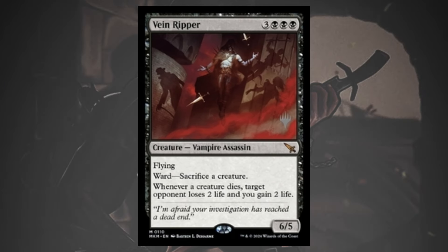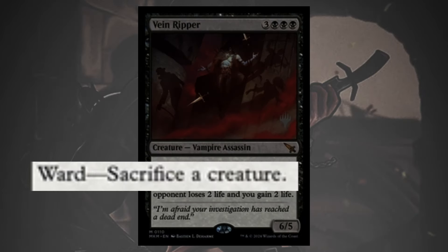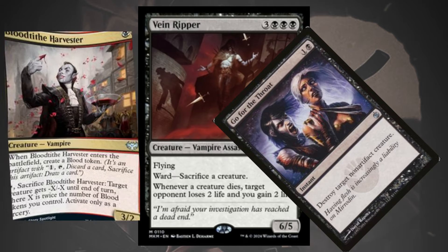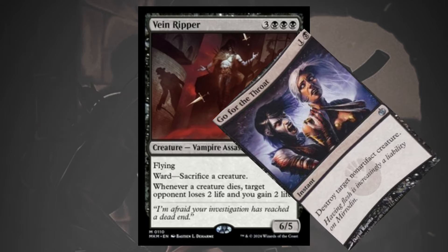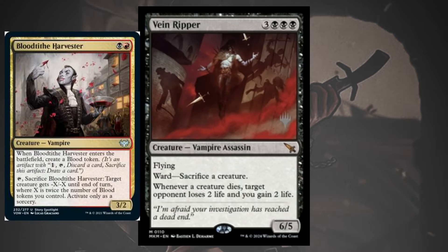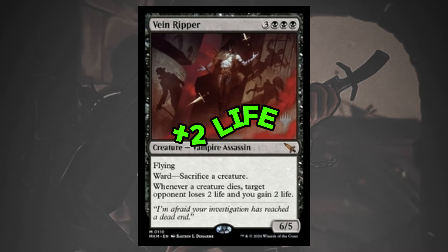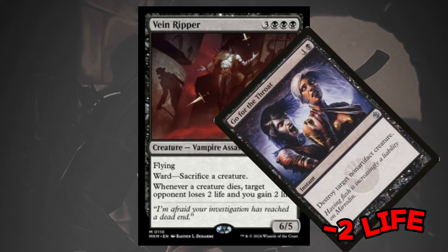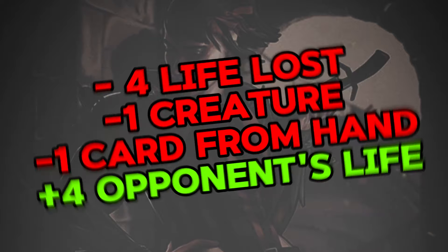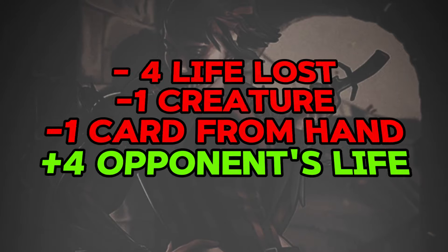First off, it has an incredibly difficult ward cost to get around — sacrificing a creature. So sure, it dies to Go for the Throat, but it costs you a creature in the process. That works in tandem with its other effect, which says whenever a creature dies, target opponent loses 2 life and you gain 2 life. So that creature paid for ward: 2 life drained. The Vain Ripper itself: 2 life drained. Your 2-mana removal spell cost you a creature, 4 life, and gained your opponent 4 life in the process. Ouch!